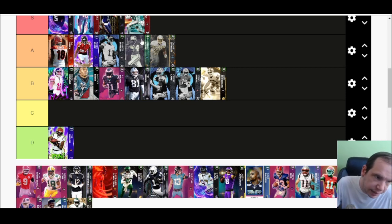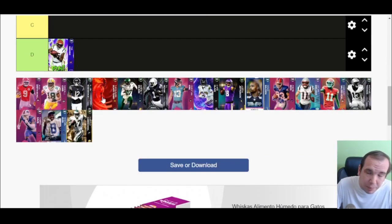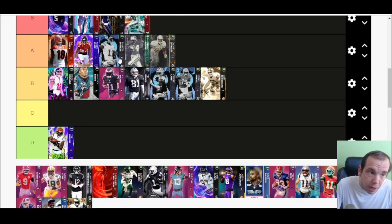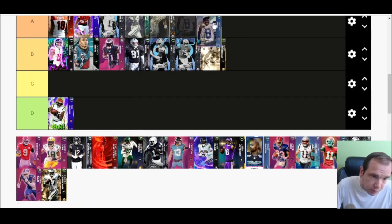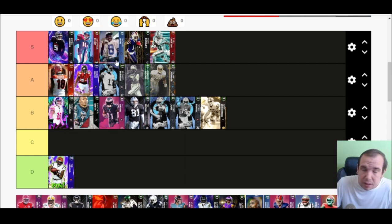Plaxico Burress — I put him right in this mix with the cards that came out in December. He's still good on a theme team, but right now he feels a little slow, and his discounts aren't as good because other cards are getting way better discounts and abilities now. He's a good jump-ball red zone guy for sure.